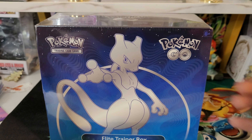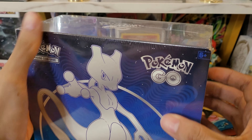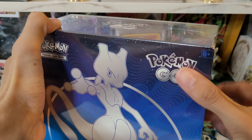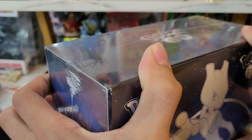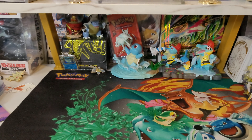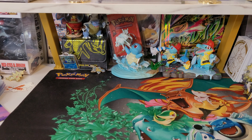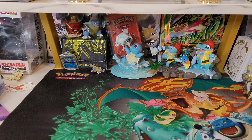Hey guys, welcome back to the channel. Today we'll be opening up our second Pokemon Go Elite Trainer Box. We've opened one up on the channel already. I believe in that one — actually, I can't remember if that was the one or the Eevee box where I got my radiant Charizard from. I have pulled a radiant Charizard already. We're still looking for Blastoise and Venusaur, and a lot of the alternate arts — I don't think I've pulled any of the alternate arts yet, so still looking for those.